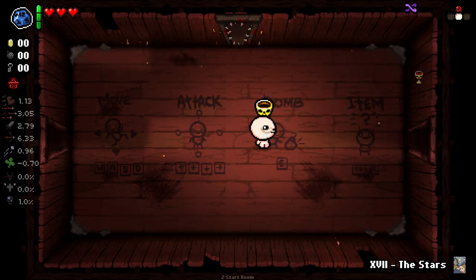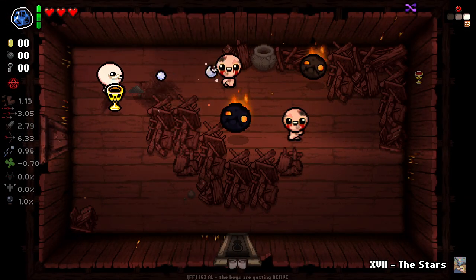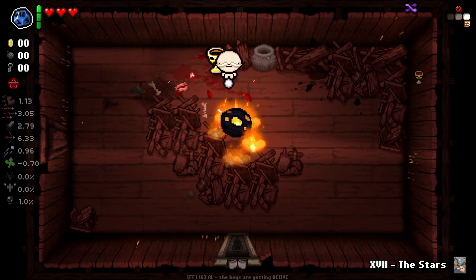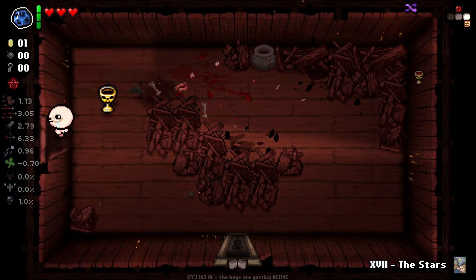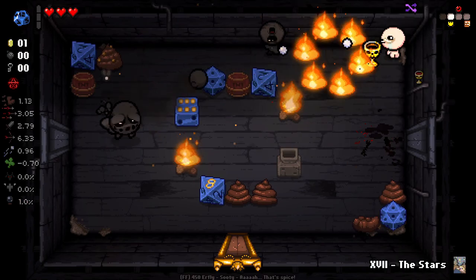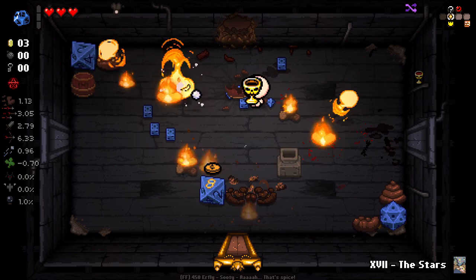The D12 is really good. The Chalice is interesting — the way it works is when we get hit it fills up, but if we go to the next floor without having been hit, we take damage. So we kind of need to take damage on purpose before we leave. The D12 also has really cool sprites with the reworked rocks, and it can give you fool's gold rocks and help open up secret rooms, which is really nice.